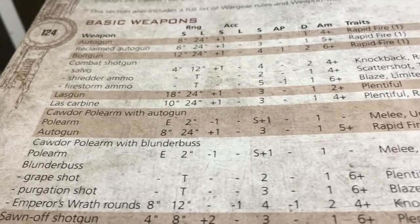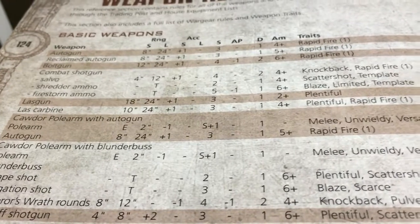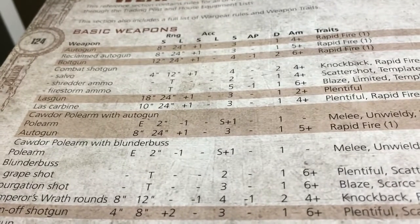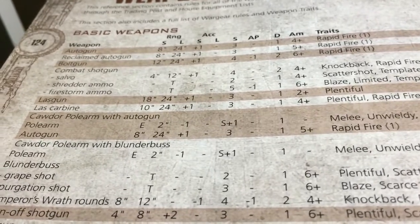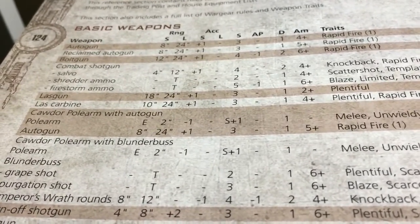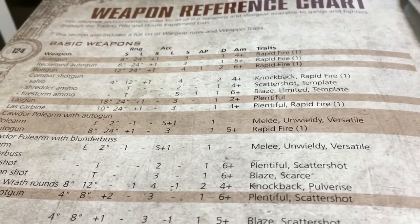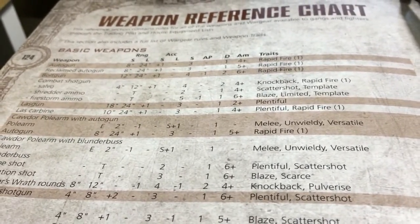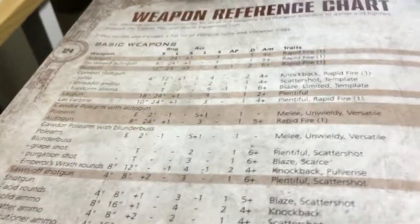I'm going to take some Firestorm ammo as well. It's hopefully useful on the tabletop and it also looks really cool. I think it's a good mix of strong but also flavourful - you can imagine a badass bounty hunter toting a shotgun with Firestorm ammo. Who doesn't like setting things on fire? We spent some other credits on a few other items and I'm going to give him a chainsword as well. So we're going to make a character with a shotgun and a chainsword to hopefully look cool and be very useful.